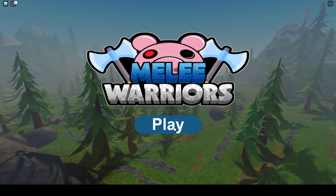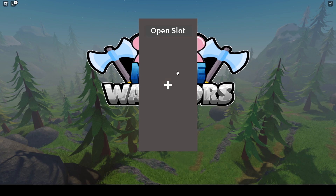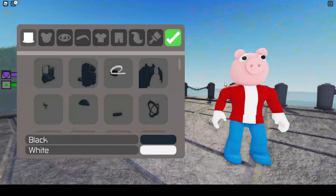So, as you can see, I'm on the home screen, and click play. I've already got a character, but I'll remove that character, and go back into my slot.